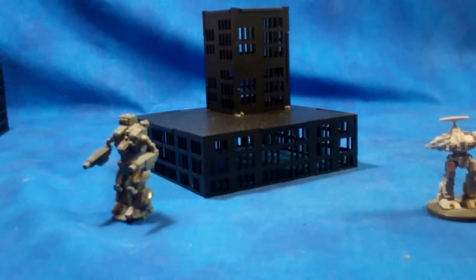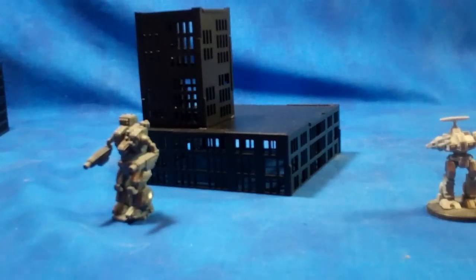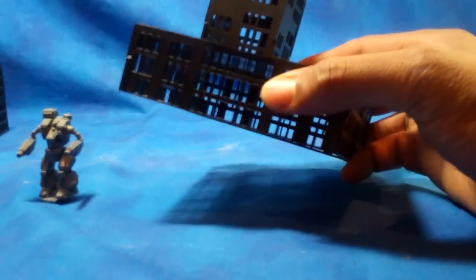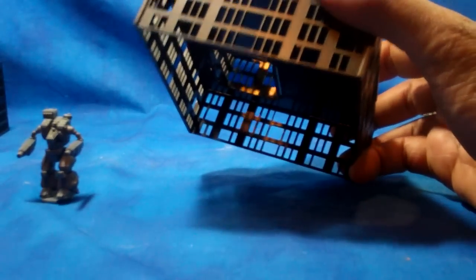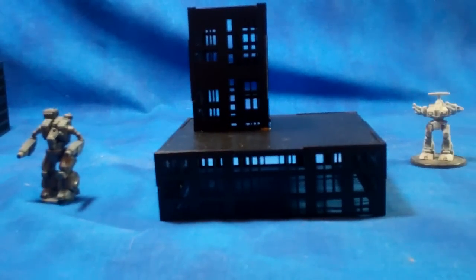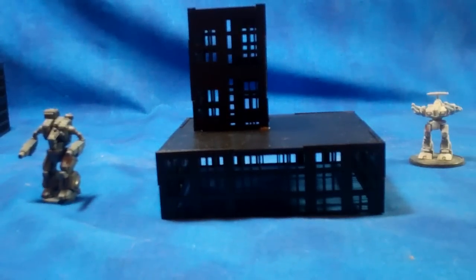Next up is this design - a three-story with a top building and a flat surface. One neat thing you can do: one of the people I talked to suggested getting colored gels and lining the inside with them. You paint your building whatever color you want, put colored gels on the inside, then put a flickering or LED tea light inside. That allows the building to actually light up and gives a little more character to your buildings.